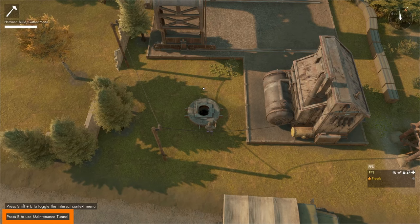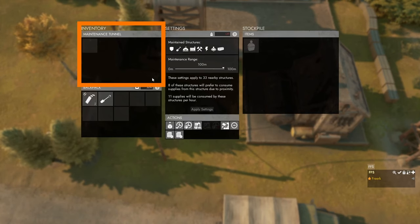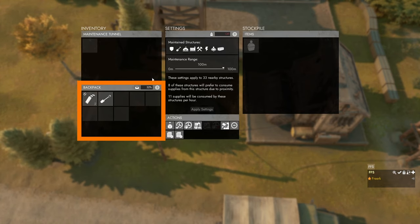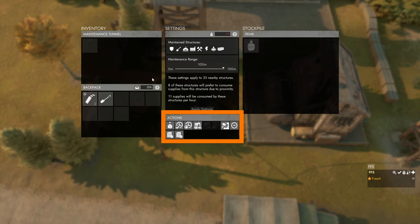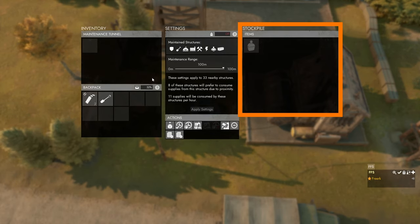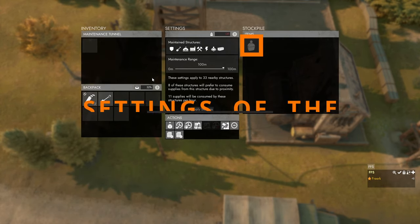Once construction is complete, the finished model appears on the ground. In the bottom left it says press E to use the maintenance tunnel. Opening it shows: the tunnel's inventory in the top left, your backpack inventory in the bottom left, a settings panel in the middle, an actions panel in the bottom middle, and the tunnel's stockpile on the right — which can only contain maintenance supplies.